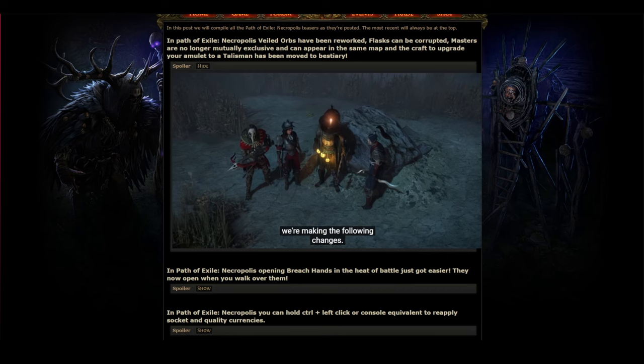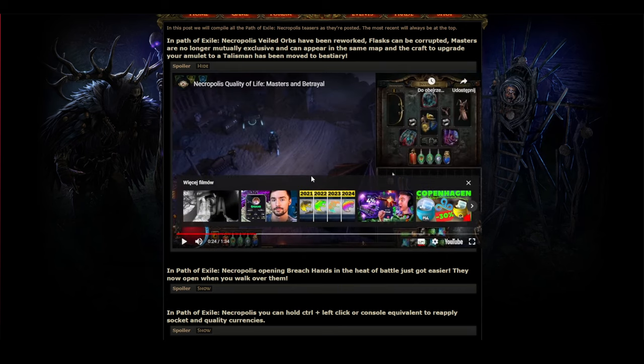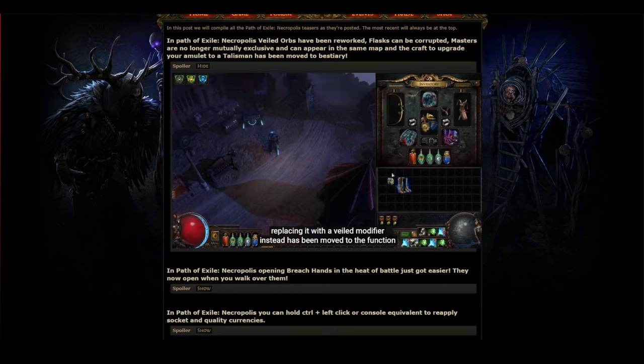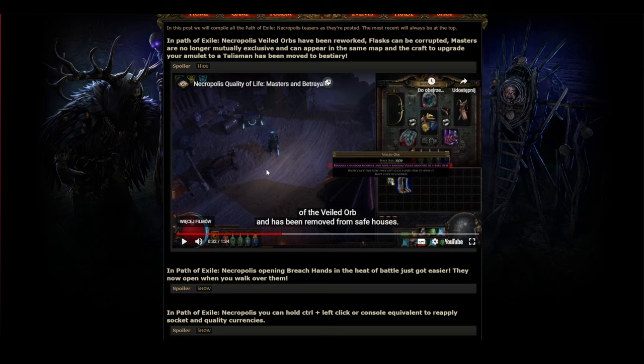Speaking of Betrayal changes: the Aisling reward — remove a random modifier and add a new one, replacing it with a veiled modifier — has been moved to the function of the veiled chaos orb itself. That's literally one line of text changed from one place to another, but it changes the game so much.